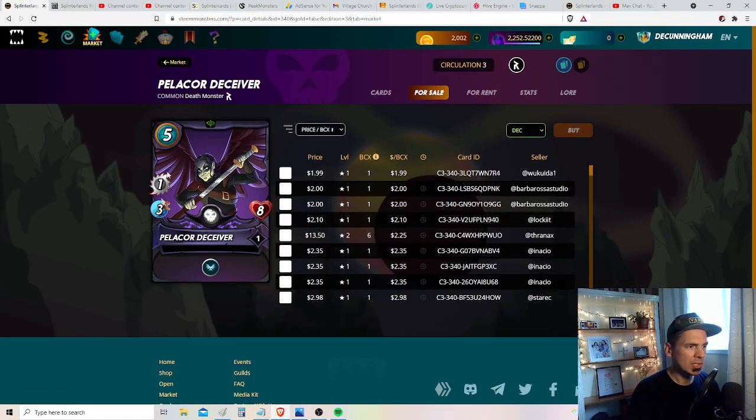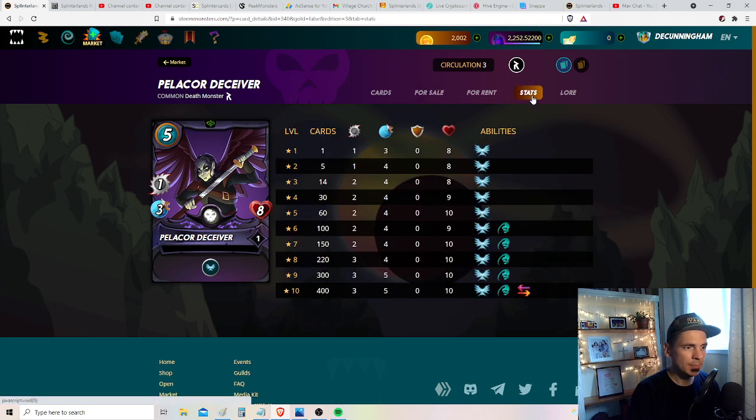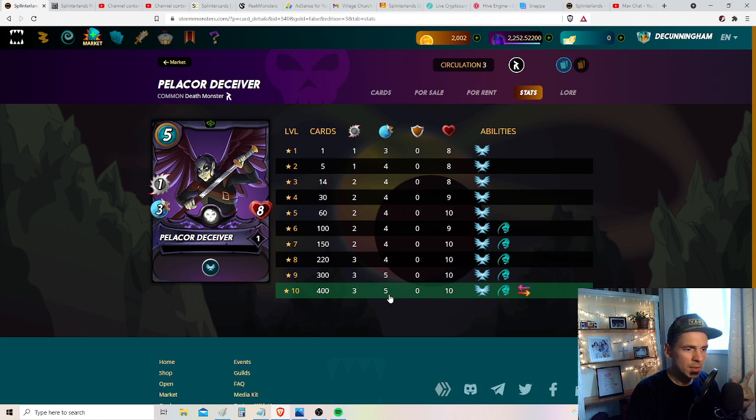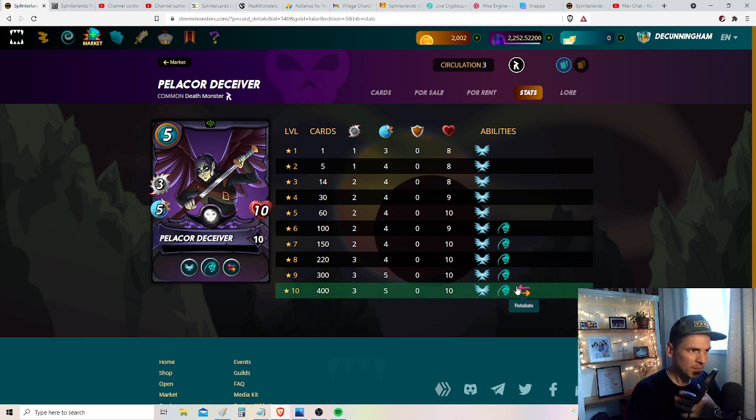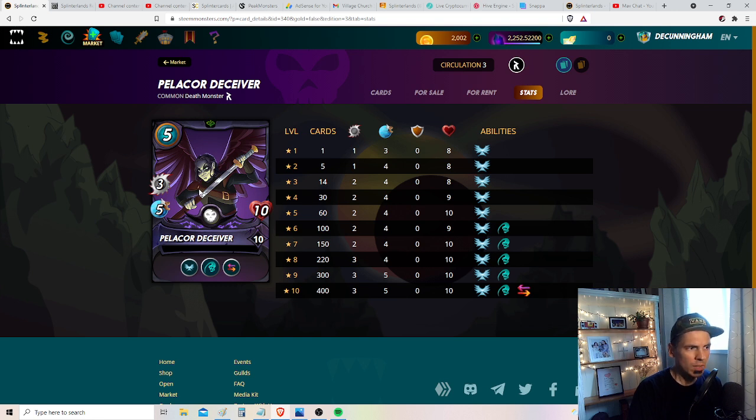Pelicor — eight hit points. I thought this would be an opportunity monster from the artwork, but I was wrong. Three melee is good for a five-mana cost monster, five speed is great, and with flight it's even better. The hit points are pretty significant for that five mana cost. Backfire is the new ability that causes monsters who miss you to take two damage, which I love, and Aliate is always awesome. I really love it for the mana cost — it's an awesome card for five mana, a cheap tank. I like that card a lot.